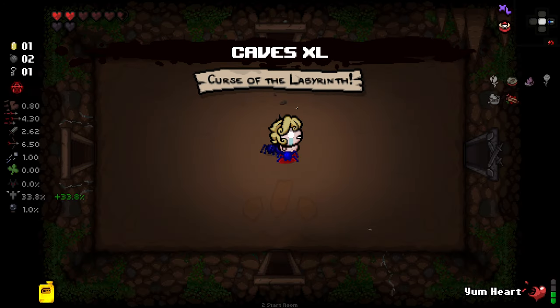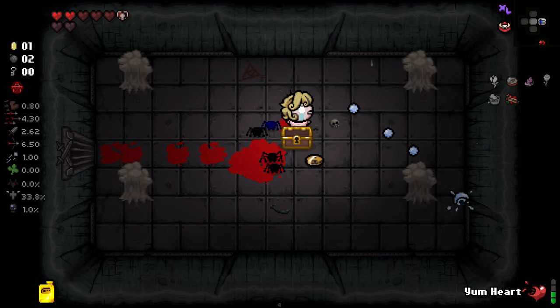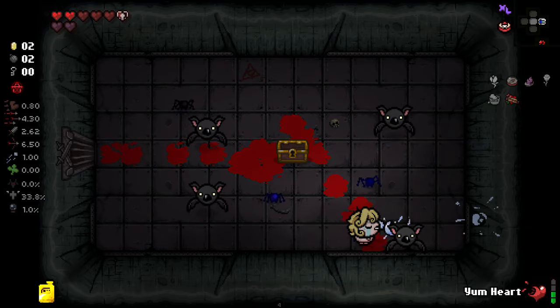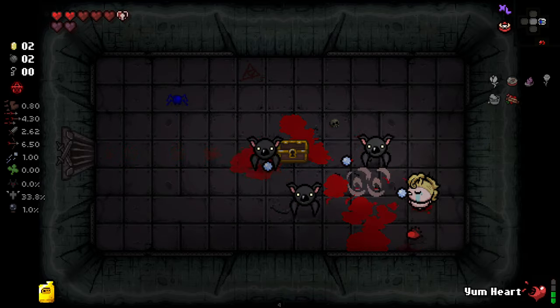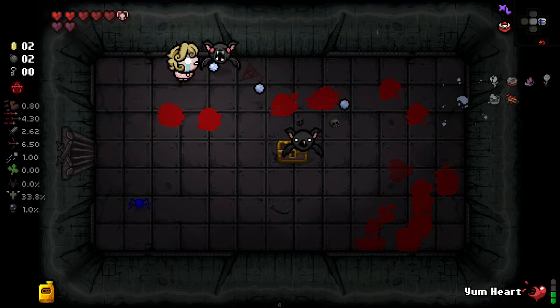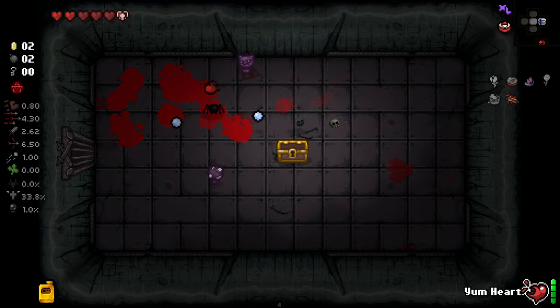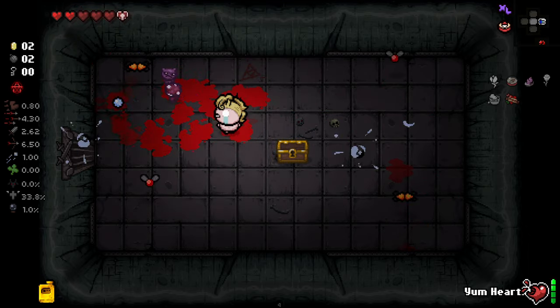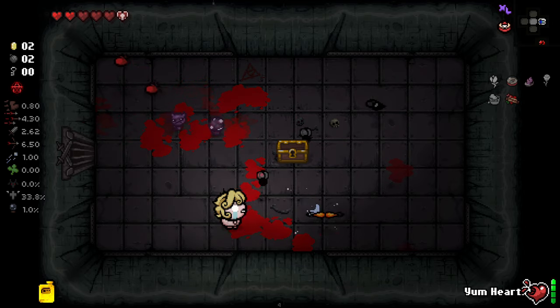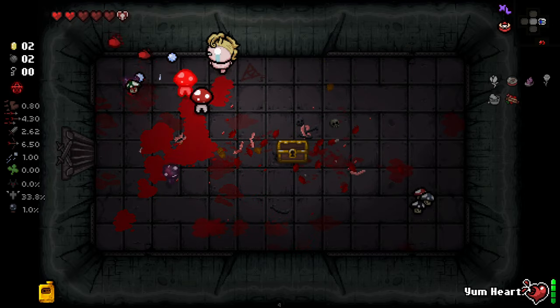It's not always gonna work the way we want it to. Unfortunately we've got an Excel floor here, which I'm not particularly enthused by. I probably shouldn't have taken that eternal heart either, because now I can't even hug if I wanted to — that was a bit stupid of me. It significantly weakens us, but it is what it is.